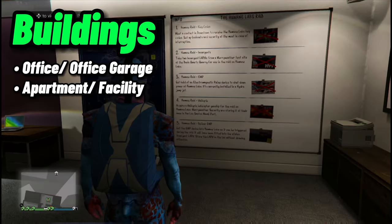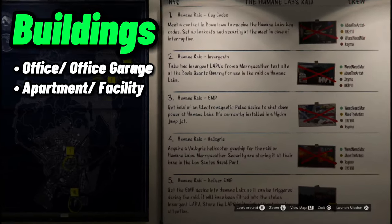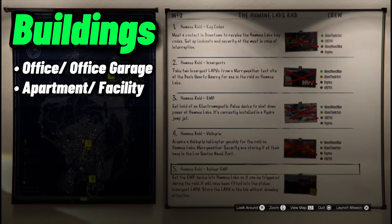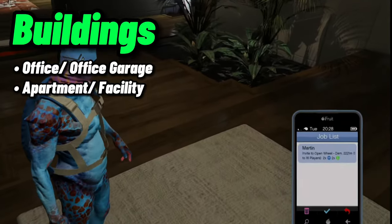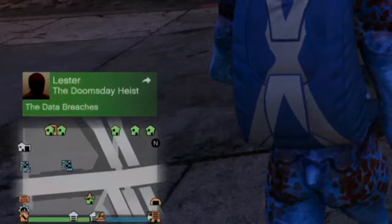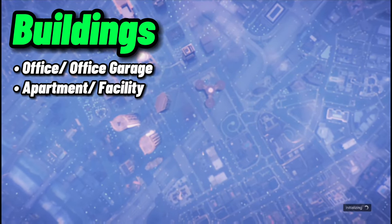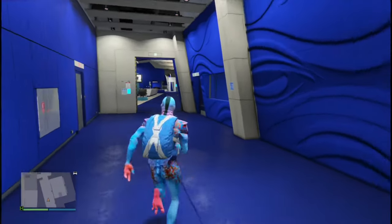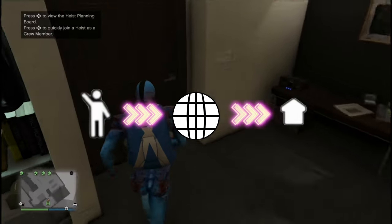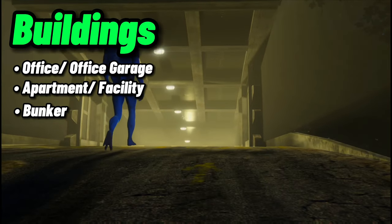For people who don't know how to get the Lester heist invite: get a random or a friend and complete the first heist — it stays permanently. After completing the first one, Lester will continuously send you the job invite. Just use it to get back to the apartment when you need it. If you can't find it, walk outside and he'll send it right back. Same goes for the Facility heist — complete the first setup and you have it forever. Note: you can teleport from outside to the Facility, and from the Facility to your Apartment, but not from the Apartment directly to the Facility. Next you need the Bunker.